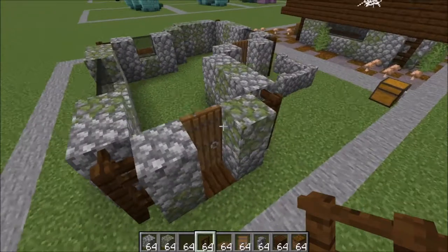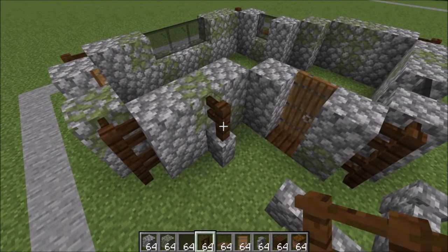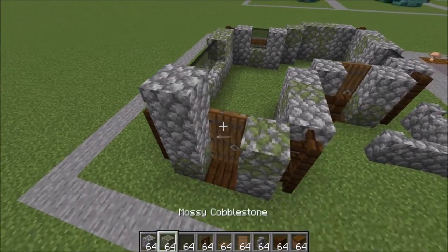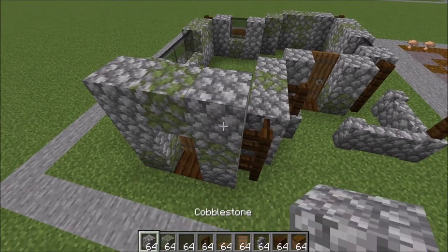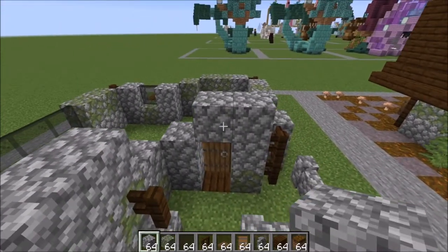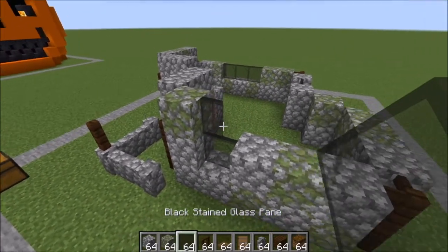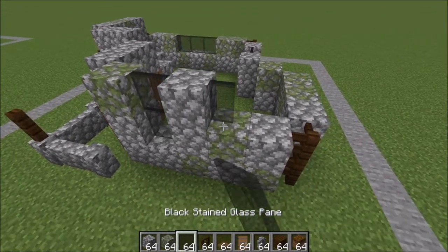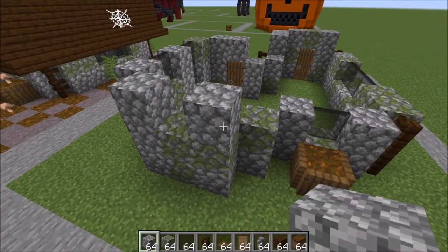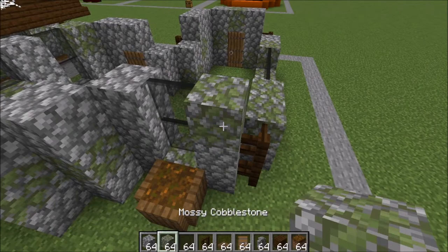Circling back over to the front and the patio area right here. Go ahead and place a fence here and a fence there. Moving on to the third layer, a cobble here, a mossy over the top, and a cobble next to it. Two cobble here, you can leave this empty, a cobble here on this side and one over the door. Moving over to this side, a mossy, go ahead and place another glass pane, a cobble, a glass pane, and a cobble. A cobble and a cobble here, go ahead and bring that glass pane up by one, and a mossy next to it.